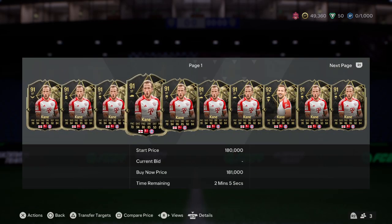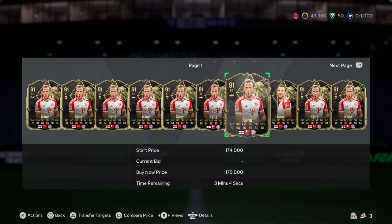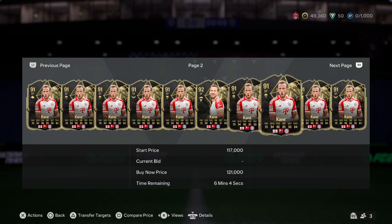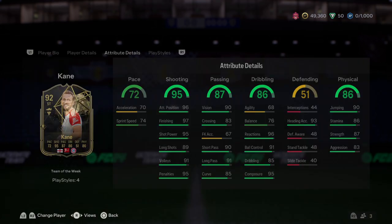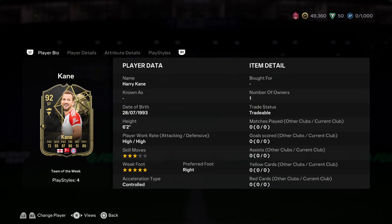Alright, last but not least, Hurricane — 91? I thought they gave him a 92 card. Why does Erling Haaland have a 92 card and Hurricane... okay, okay, now we've seen the card: 92 rated, 200k, a pain on the Team of the Week — for how many times this season? Almost like every other week.